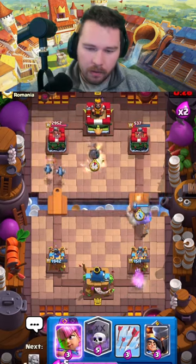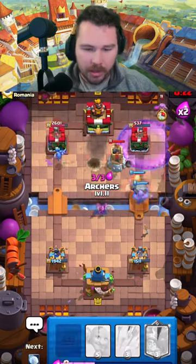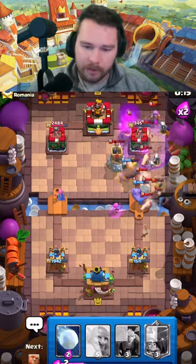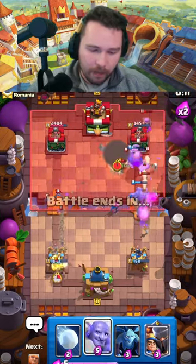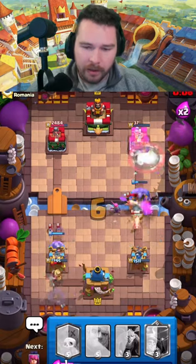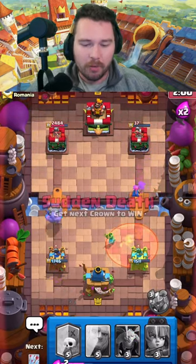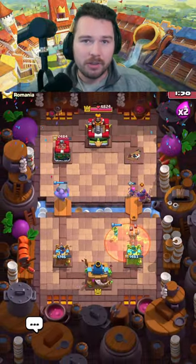Okay, now I think is our time. We go in and we'll see if we can get any damage here - no guarantees obviously, but it is one of the hardest pushes in the game to defend even with all the stuff he has down. We still get damage - it's awesome. And that's spell cycle range. My opponent had a mother witch AND poison, and he still wasn't able to defend giant graveyard. That's just the way it goes - great match.